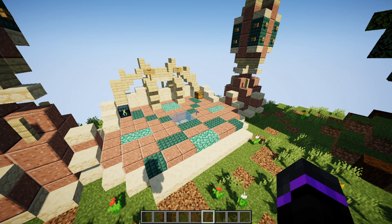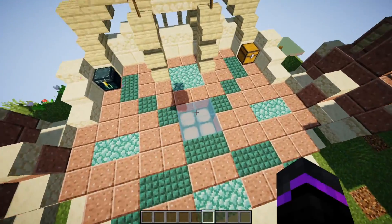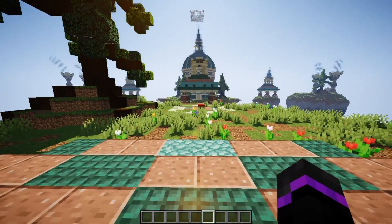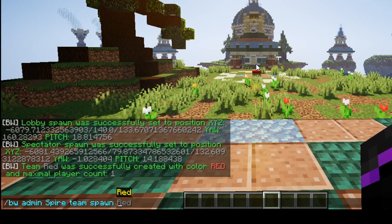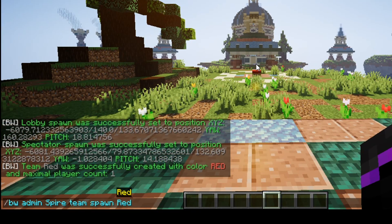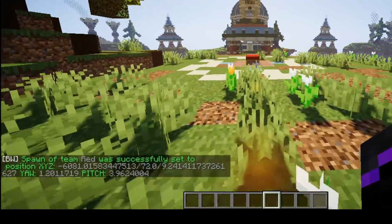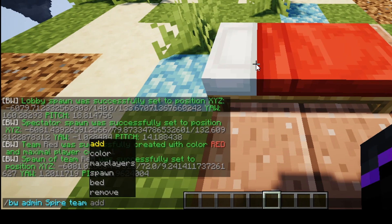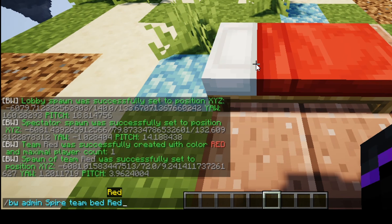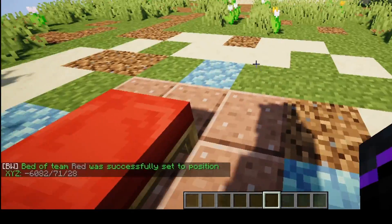Once you've created a team, you can add multiple teams, but now you need to set the spawns for each team. I want the spawn right here for the red team. Do /bw admin spire team spawn red to set it. Then set the bed location — make sure you're looking at the top of the bed — and do /bw admin spire bed red to register it.